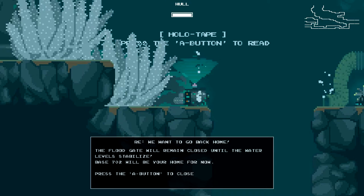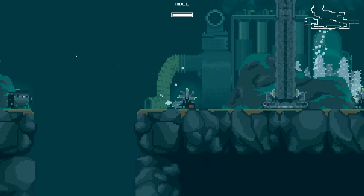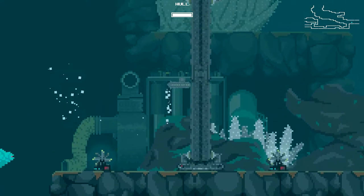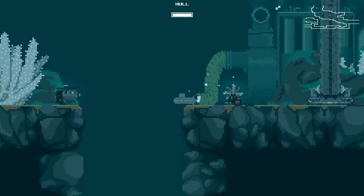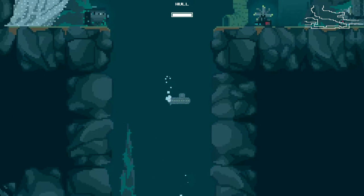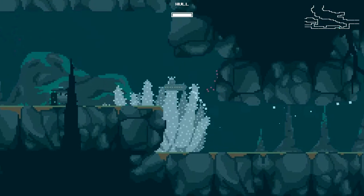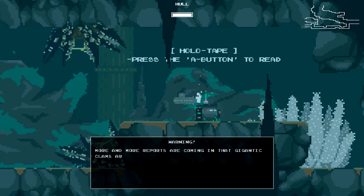Game text: "Flocate will remain closed until the water levels stabilize. Base will be your home for now." I want that thing — is that interactable? It looks like a thing. I'm pressing all the buttons. Oh, I bet it's a — Parker, what are you doing? You're not even attacking the screen with stuff on it. Just sit down, please. Don't you get sassy with me.